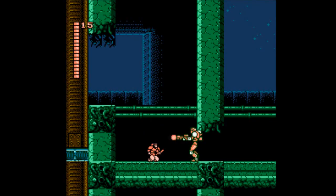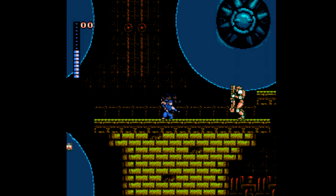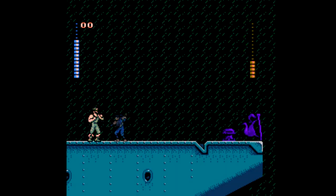Shadow of the Ninja doesn't let you bulldoze your way through though, because with some enemies it really does help to have a projectile — like this dude who blocks and then immediately fires two shots. Unless you have the ninja stars or something like that, you're gonna take a bunch of damage here.